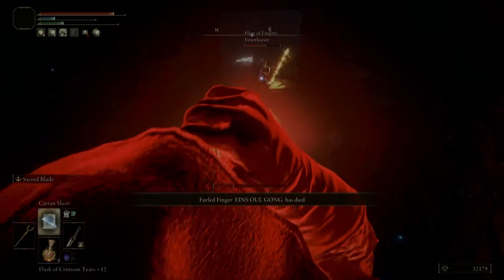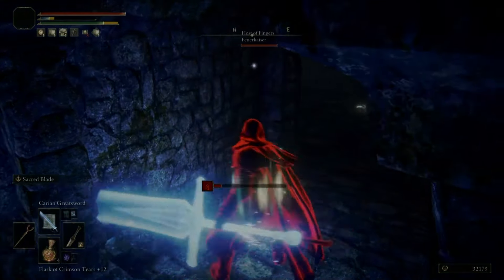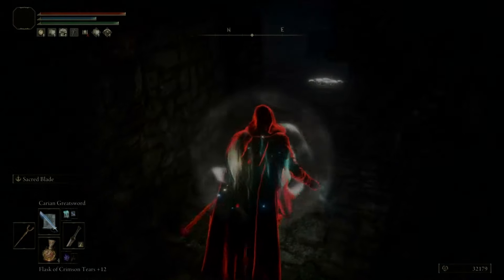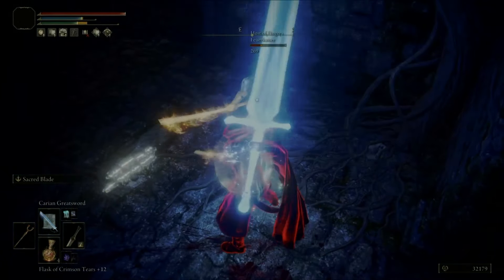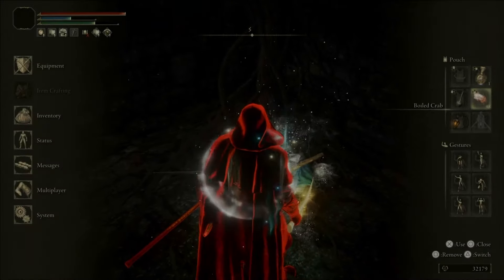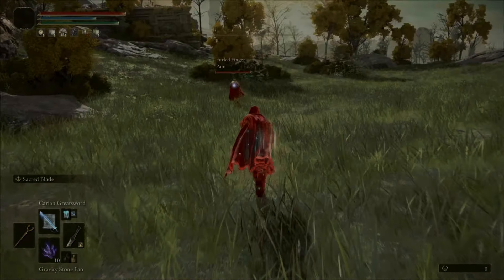Imagine I'm invading someone who's rune level 53 — the top end of the range. They've got a plus 14 weapon, and potentially a rune arc on top of that, so that's a lot more damage scaling that they've got. The question then, depending on your build, is can you absorb that damage? Have you got the HP? Have you got the defense? It could be the difference between being able to trade a few hits and roll away and heal, or the host finishing you off.